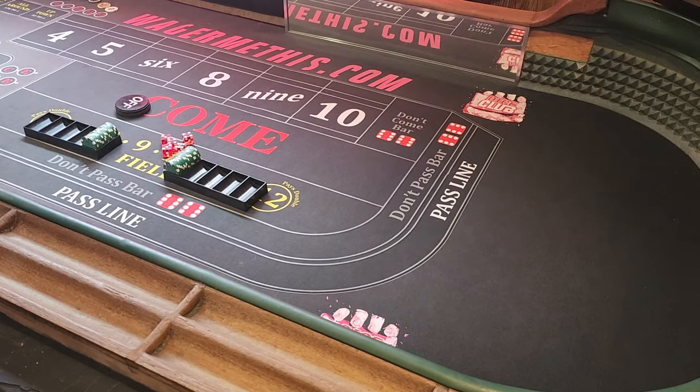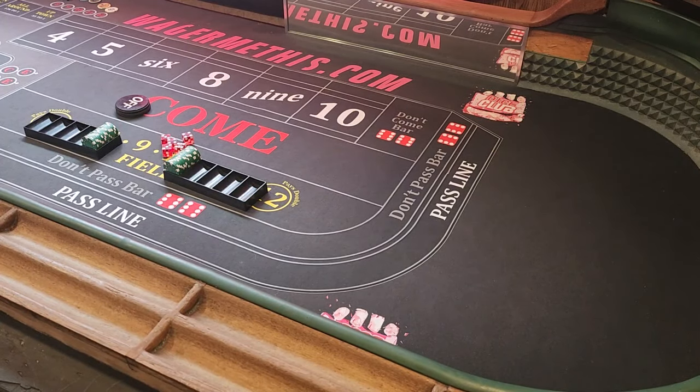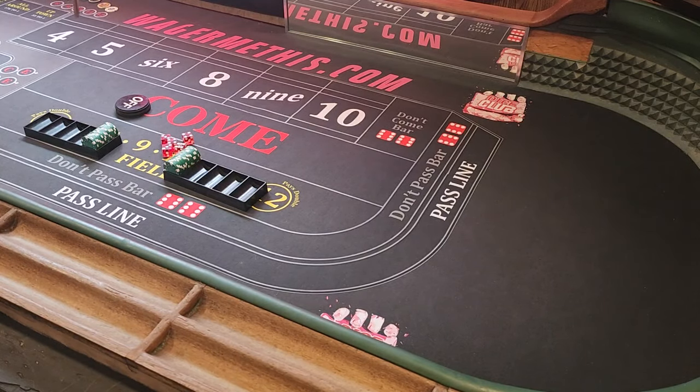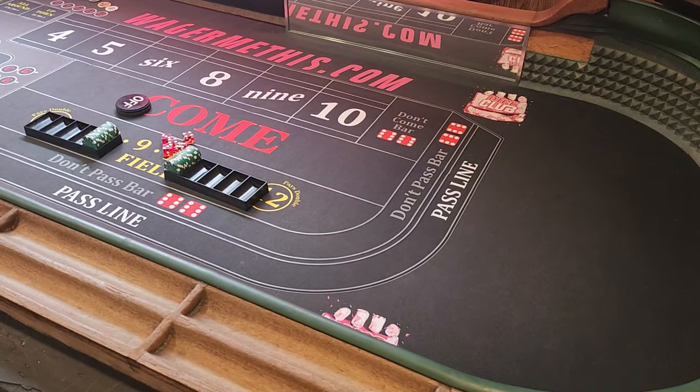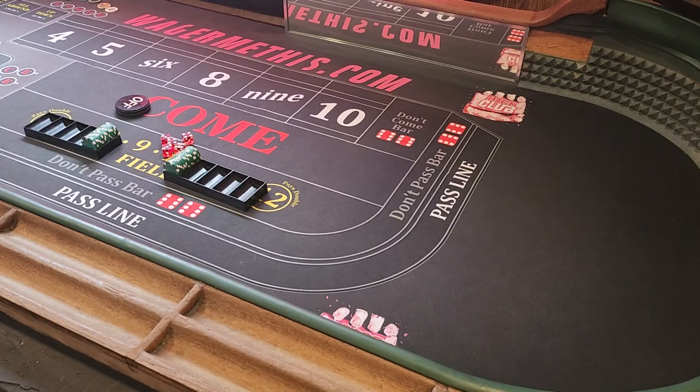All right, here we go. If we were going to play the four and ten and the five and nine for a quarter apiece — which is the exact same risk — there is a huge advantage to the four and ten on payout. The four and ten are going to pay you fifty dollars per dollar versus thirty-five. So essentially forty-nine dollars versus thirty-five dollars. That's a fourteen dollar difference.